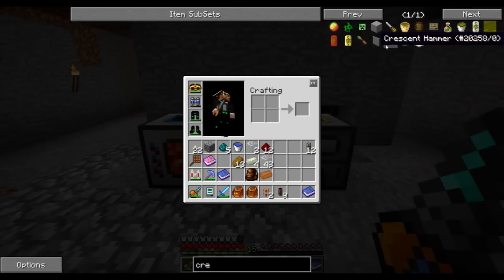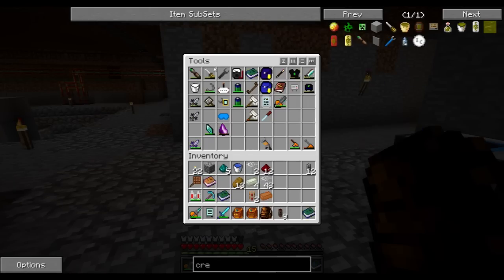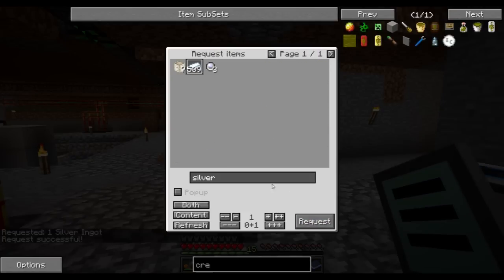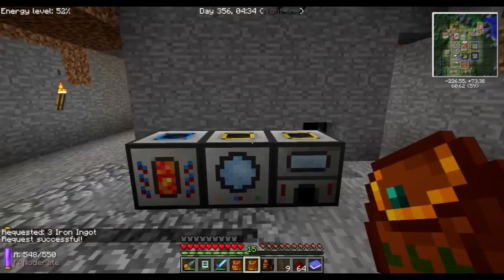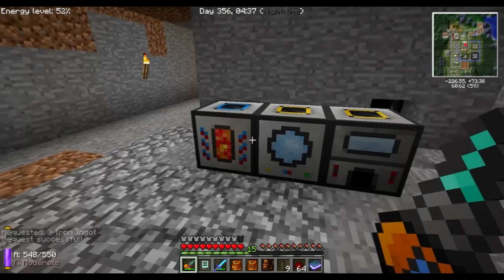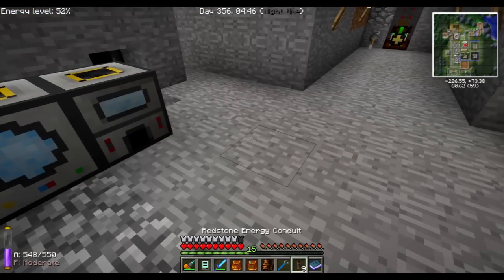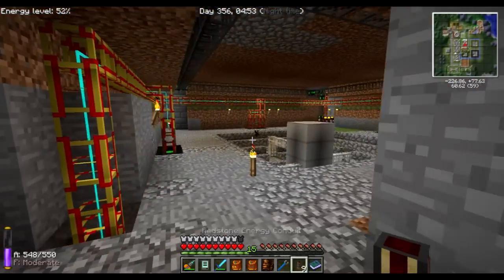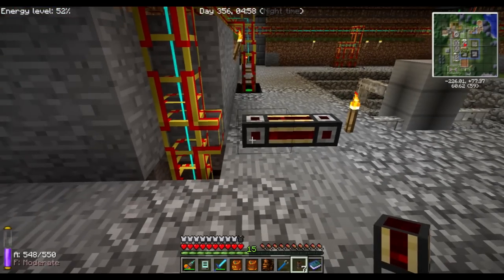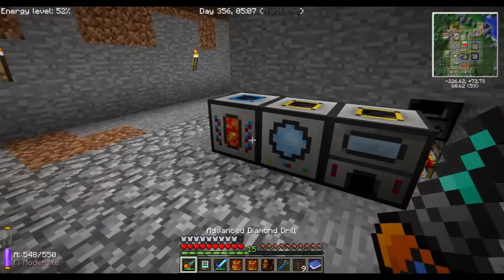I also want to make the crescent hammer — silver and iron. Silver one, iron three. Let's see — like so, and I have the crescent hammer. Because I need this for the conduits — shift clicking destroys them. Now these work just like these pipes but they're a bit more lag-free, so I quite like them.